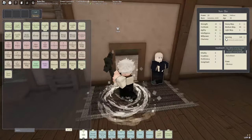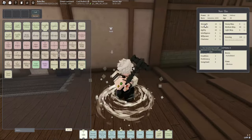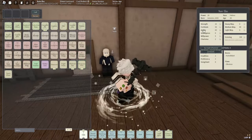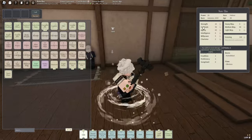You have Strength, Fortitude, and Agility stats. Strength is used to unlock most cards for each build. I advise you to get 25 Strength and 25 Agility, then put the rest into whatever you want. Those two are the main things I'd advise you to invest in, along with Fortitude.